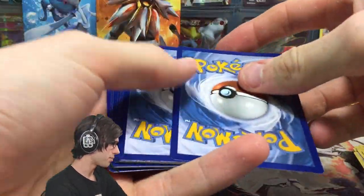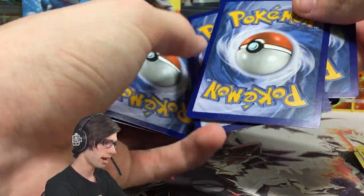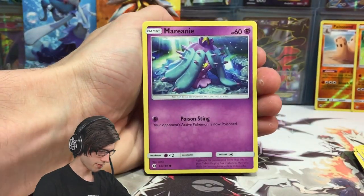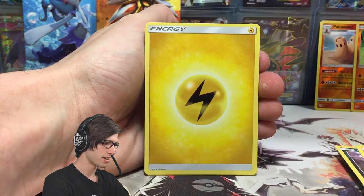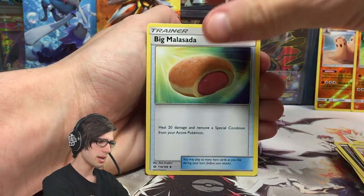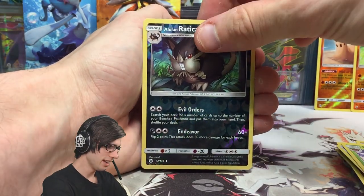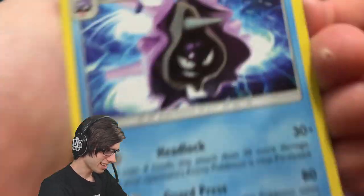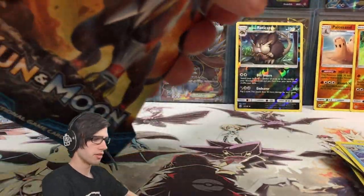Let's get into this next one here — we got a Primarina and Lunala pack art. We have a Marnie, Roggenrola, Rattata, Clefairy, Paris, Lightning Energy, Hypno, Big Malasada, Stufful, Alolan Raticate reverse holo uncommon, and a Cloyster regular rare. Look at that little devious grin — I love it! Cloyster has always been one of those mons that's kind of just there but no one really cares.